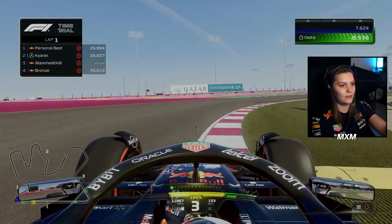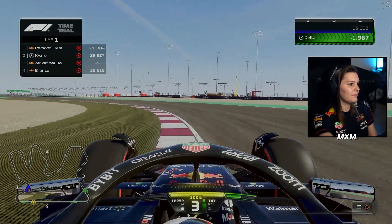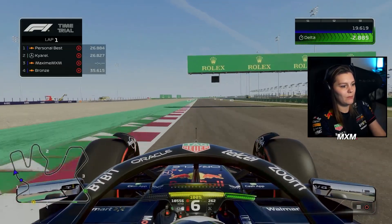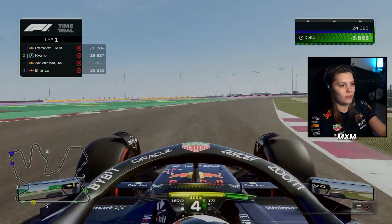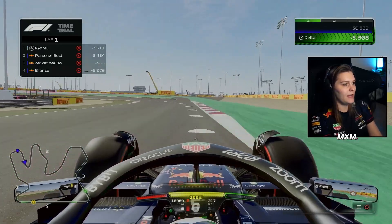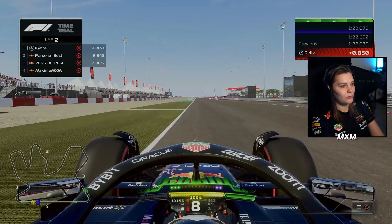This is not going to be a great lap — I haven't driven this track for so long. The bronze time is going to be too easy to beat, but then we'll see where Max Verstappen brakes instead of this slow bronze AI. I think we can go flat here if we get it right. Let's get rid of the bronze time. That's a 1:28.